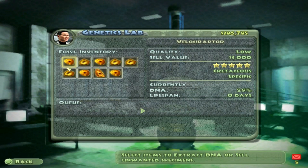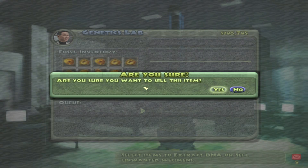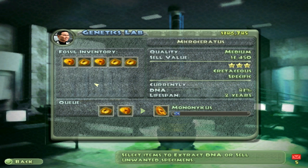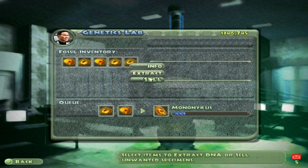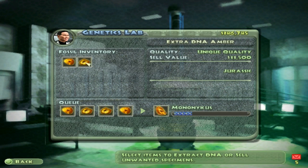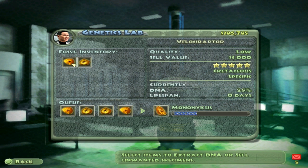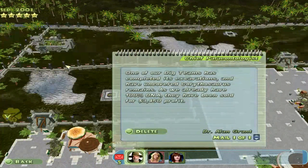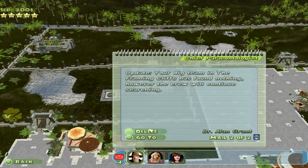Nothing else I can do really. Velociraptors — don't want a raptor, I'm good. Mononychus — extract. Dracorex — extract. Dimorphodon — extract. Micro serratus — extra DNA extracted, sure. Stegosaurus — extract it, yep, wouldn't mind stegosauruses. Sell the raptors and we'll see where it goes from there.